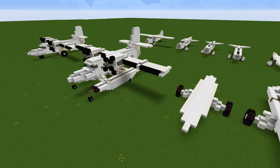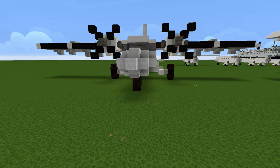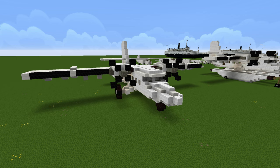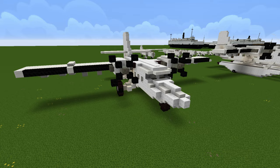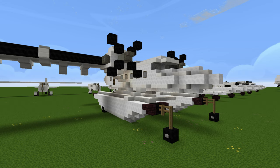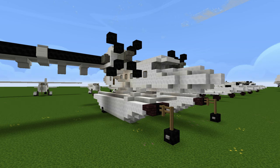There is also another plane called the de Havilland Otter, which is a single-engine piston-powered plane. I'll be making that in the future, but I wanted to remake the Twin Otter to recreate my older builds. Anyway, if you want the seaplane version, this video is organized with timestamps so you can skip to different sections. I recommend skipping to the float part, building those first, and then coming back to build the plane on top.